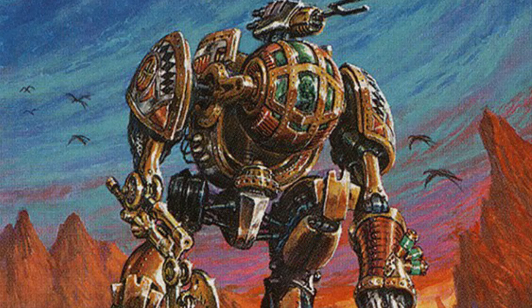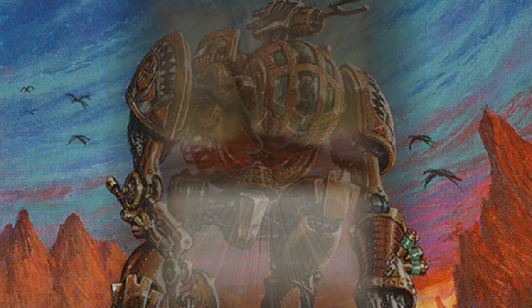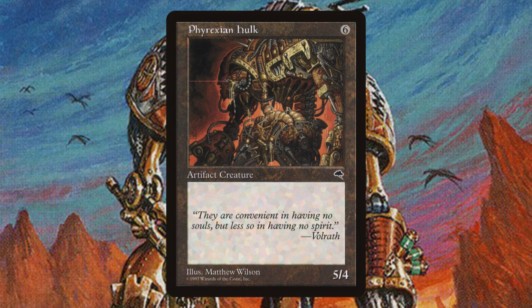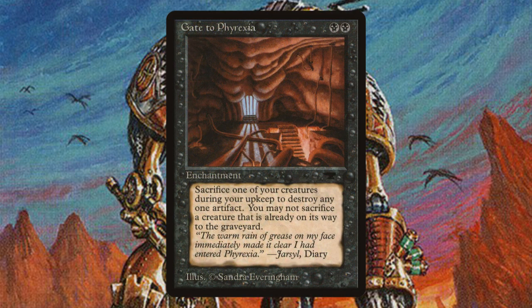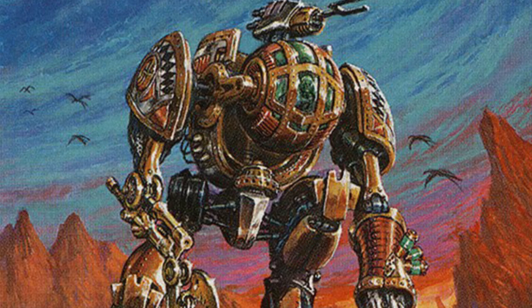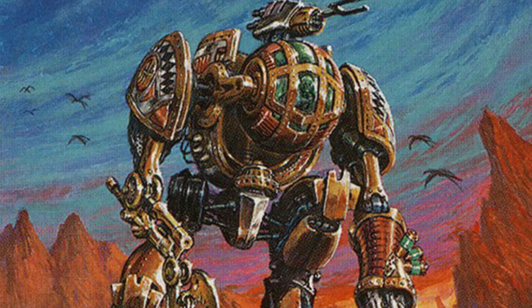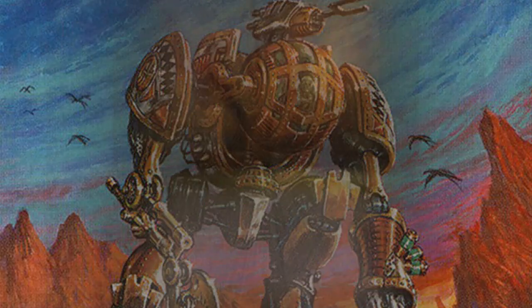For a long time, the storyline of Magic the Gathering had been building towards a confrontation with the Phyrexians — monstrosities constructed partially of flesh, partially of metal, and partially of glistening oil. The Phyrexians were first introduced all the way back in 1994 in Antiquities, and they're possibly the most infamous villainous faction in Magic the Gathering's rogues gallery. The Weatherlight Saga concluded with a decisive showdown between these extraplanar invaders, the populace of Dominaria, and the crew of the Weatherlight. The Phyrexians invaded Dominaria in the set Invasion, which hit shelves in October of the year 2000. In order to defend their world in its hour of need, the people of Dominaria banded together and formed a coalition to oppose the Phyrexian menace. This is represented on the card Coalition Victory.